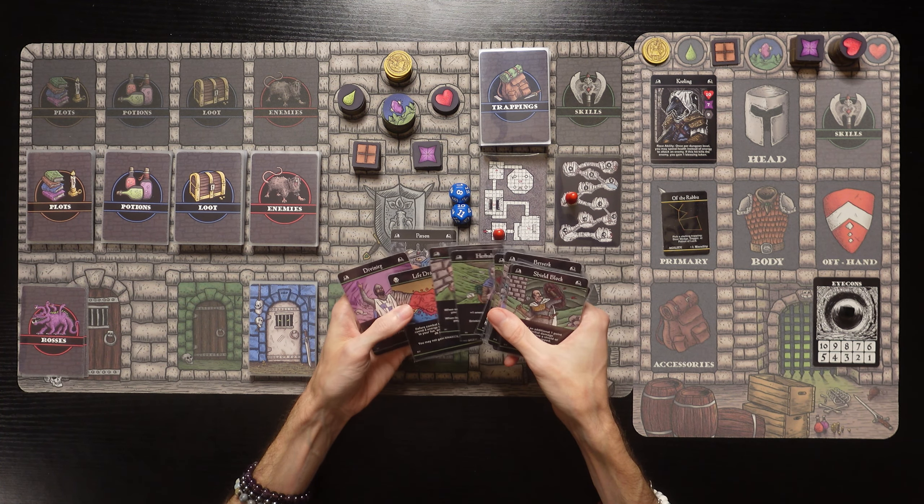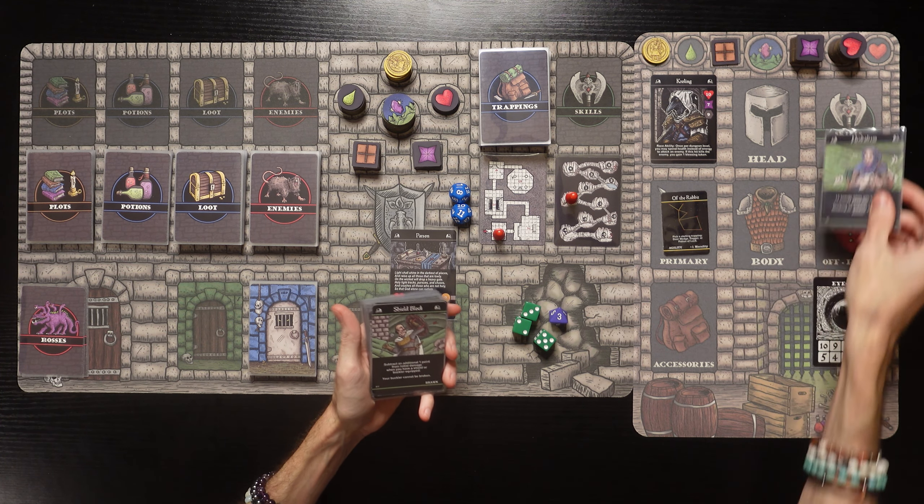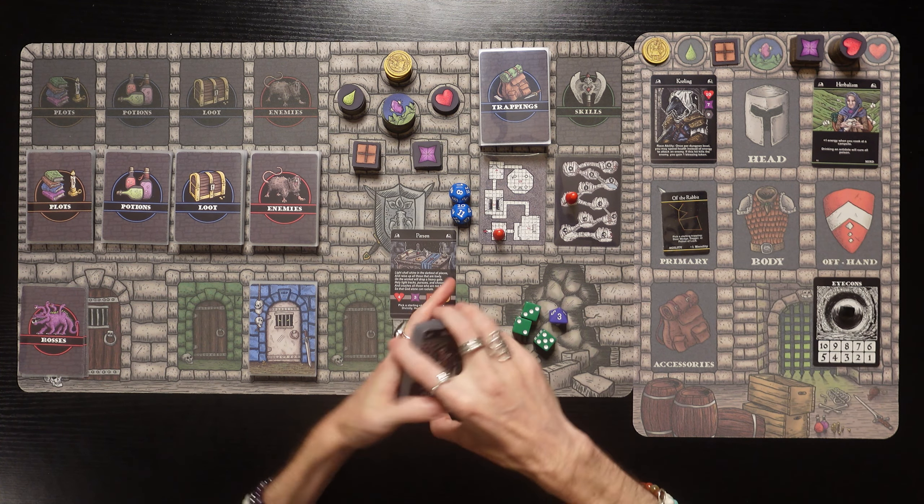Let's look at the skills. Parry: you may attempt to block all initial damage with your primary weapon - roll a 1 and it fails and your weapon breaks, 2-4 fail, 5-6 succeed. Herbalism: plus one energy when you cook at a campsite, and drinking an antidote will cure all poison. Divinity: whenever you gain energy, you may convert it to health, and you gain two blessings when you pray at the altar. I think I want Herbalism - whenever we cook at the campsite we'll get plus one energy!